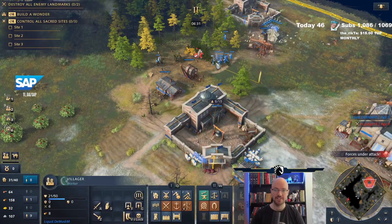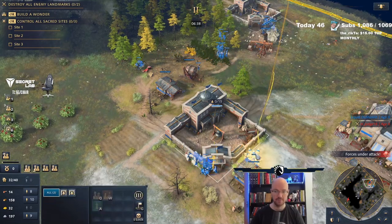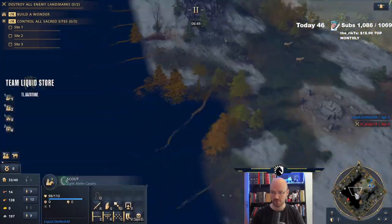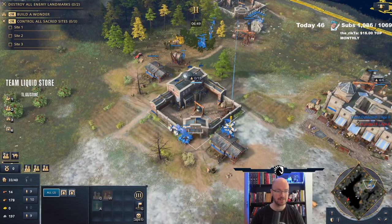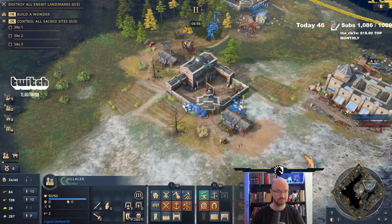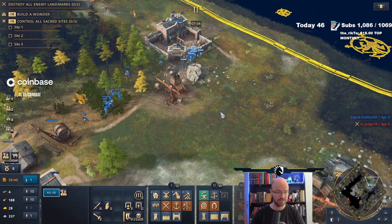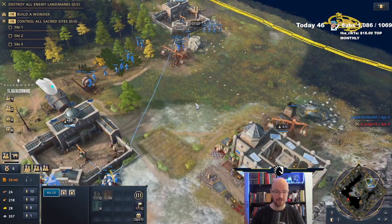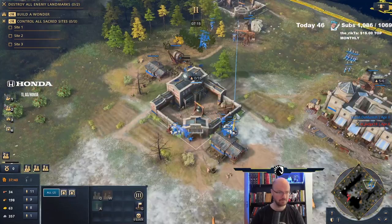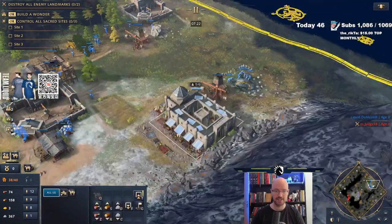We've got four traders inside here, soon to be five because we're building another one. Traders are a tiny bit cheaper in the PUP - they're now 60-60, not 75-75. We'll build a mill here, that'll be our next food source. Given that we've got quite a lot of stone available, I could technically do a lot of crazy things right now, like get a third TC - but against French, I think that's kind of crazy. We do see that he's got a second TC now. We'll go for that final sixth trader we can put in that landmark to give us that extra gold.